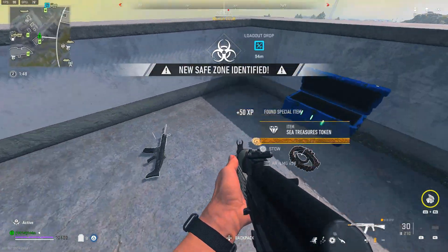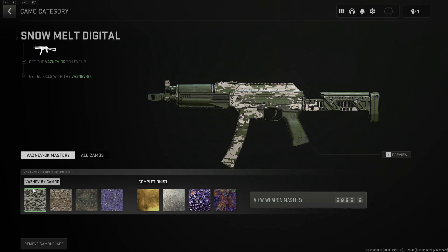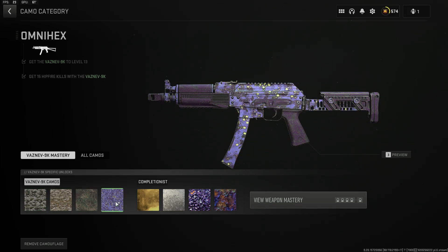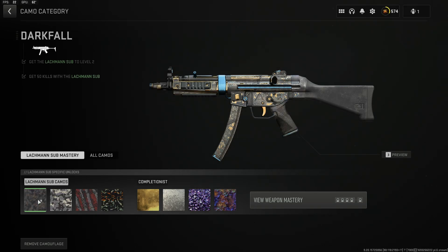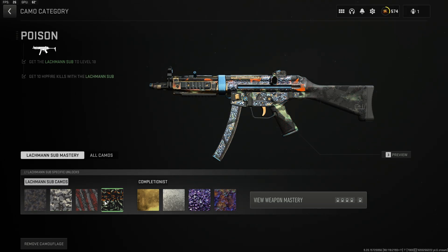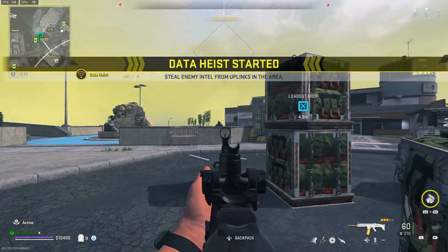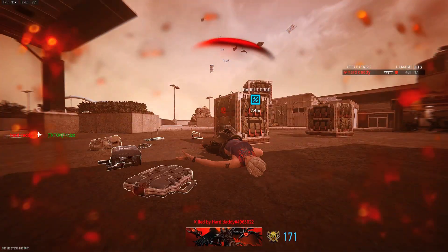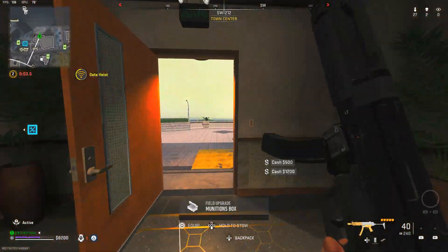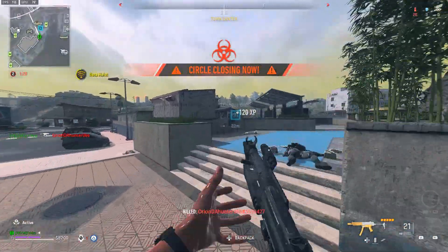These rewards stretch further — you'll be able to get a total of 10 brand new camos. Two camos come with the new pickaxe by completing challenges to get it gold. The pistol will unlock four different camos by completing challenges like getting eliminations. The Lockman Shroud also has four unique camos. Sadly I don't have any photos to share until the Reloaded update goes live, but those are all the rewards from this classified battle pass sector.